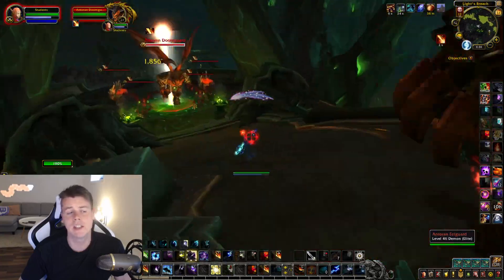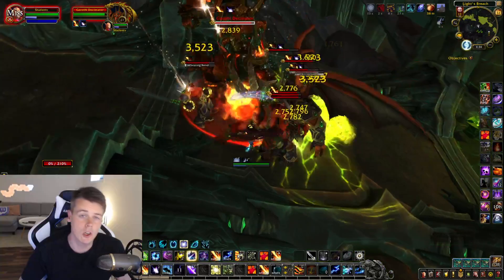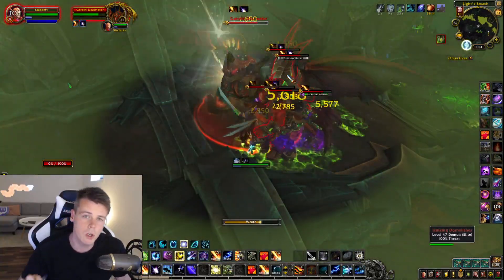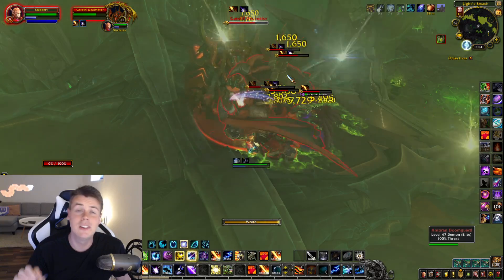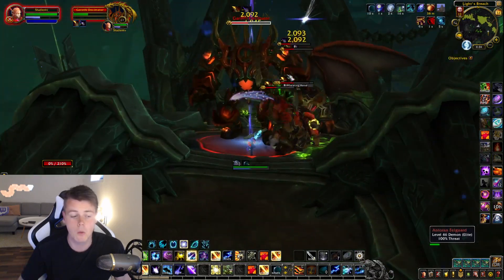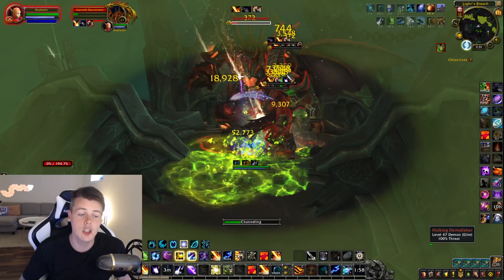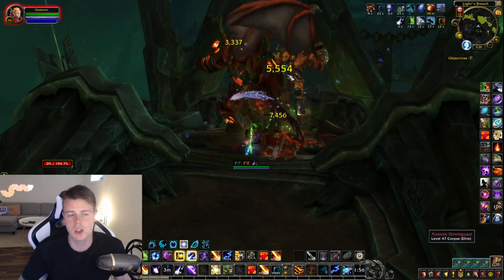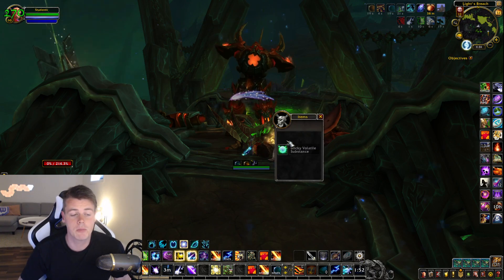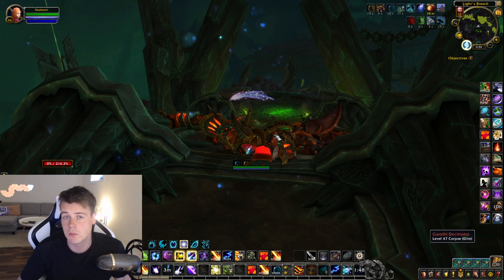What I mean by that is, let's say you get a pair of shoulders on Mythic — they will have a specific color. If you get the same exact shoulders but the Heroic version, they will have a different color. So collectors and transmoggers want one of each version, which means there's a lot of potential here. Usually — not always, but usually — the higher you get into difficulty, the higher the price of the item, which is why I started running this raid on Mythic to begin with.